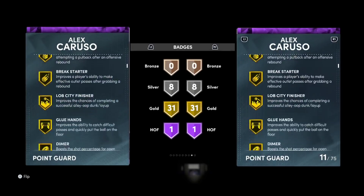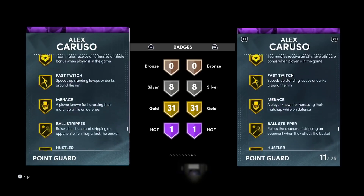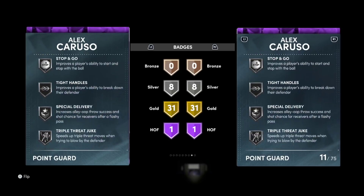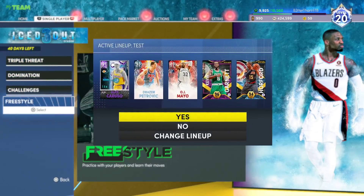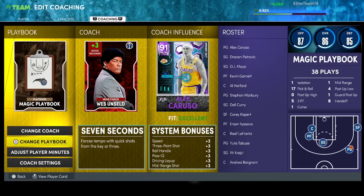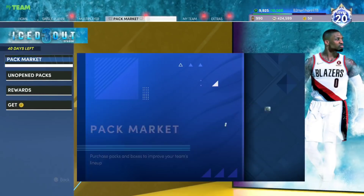He's also got gold Catch and Shoot, Glue Hands, Clamps, Defensive Leader, Intimidator gold, Bullet Passer gold, and Anchor Breaker. Silver Quick First Step, but he's got gold Floor General. He's got Triple Jet Duke on silver. So basically, what you're looking at here is a great card. Let me just make sure we get the right coach — Steph Curry. There we go.